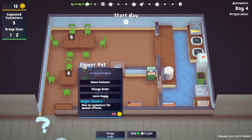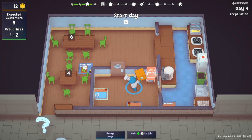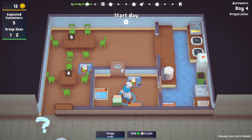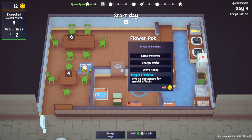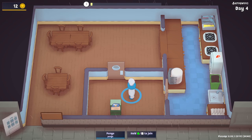I would also love the flower pot — bonus patience, change order, leave happy: give to customers for special effects. Magic flowers! I think we have to save up for the flower pot — we're putting that into storage. The research desk out, flower pot goes in. I think the hob — I think we invest in another hob so we can cook two things at the same time. So move those things down and pick up the hob — we shall buy that and put it there. Now we've got two hobs next to the ice cream thingamajigger. We've only got 12 money left.